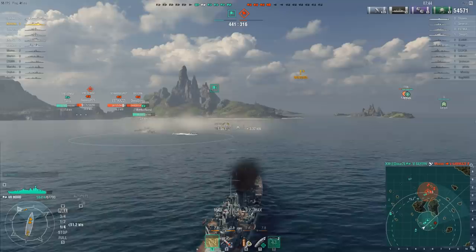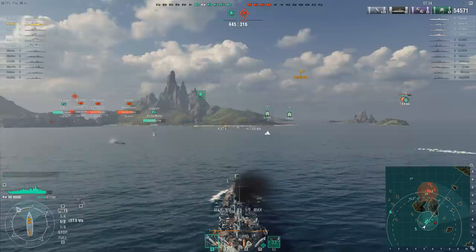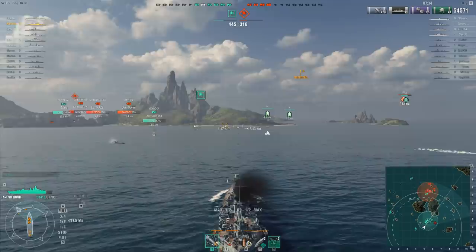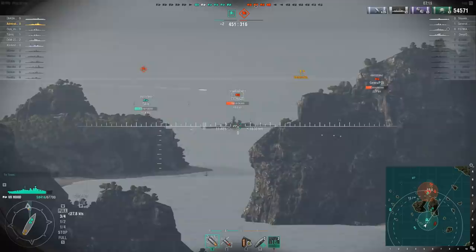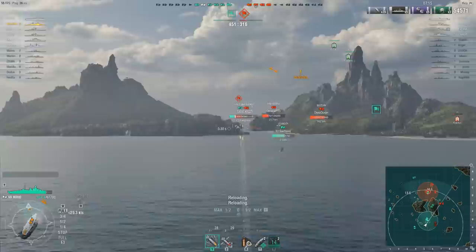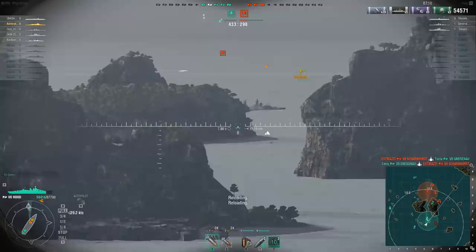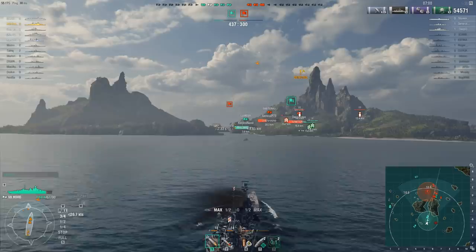Cap defended. Four enemy ships remaining against six of ours. In this kind of situation, if you were in nearly every other battleship in the game, you may as well break out a deck of cards — there'd be very little you could do to influence the outcome in time. Right now I've got a narrow window to squeeze shots off at the Scharnhorst. But I'm in the Hood with a top speed of 32 knots — I can actually get over there in time to be useful, not just arrive last and have two or three battleships shooting at me.